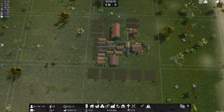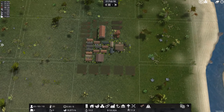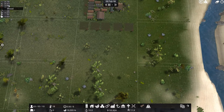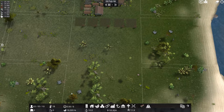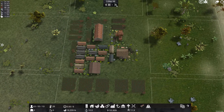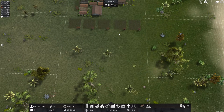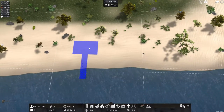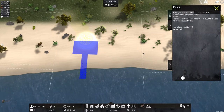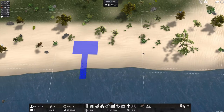My game crashed and something really weird happened — I rebooted it and my wood doubled. I'm not complaining but that happened. Now we're trying to get this place built up and get that dock going, but it doesn't seem like it's going to happen right now.